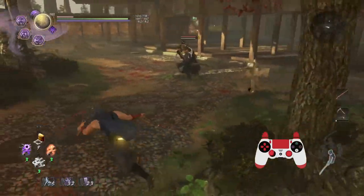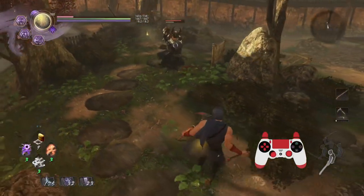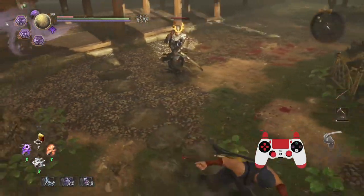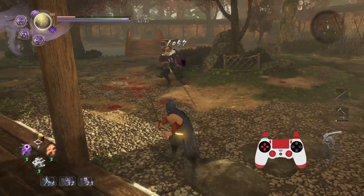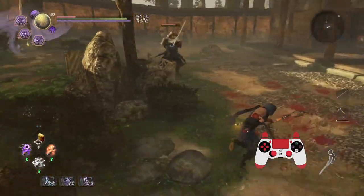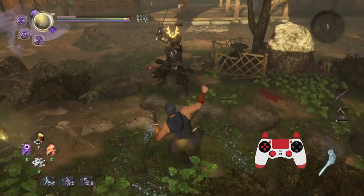Here's something you may not be aware of: all three pull techniques actually truncate some animation time from the next skill or attack you do. A great combo you might see many players use is to pull the target in with a pull technique and then immediately use Foot Sweep to knock them down — perfectly in range. Unfortunately with Foot Sweep there's a cooldown in terms of how rapidly you can use it on a target to knock them down, particularly for human bosses.